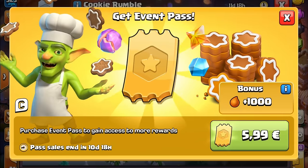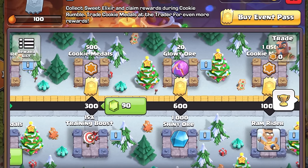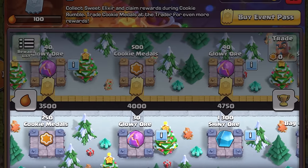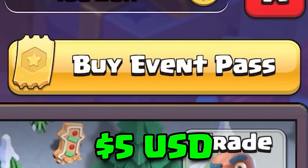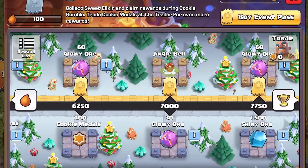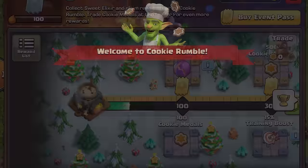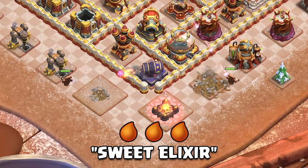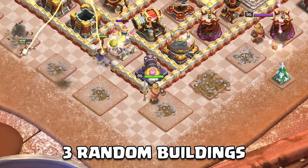First things first, there's a new event pass which works similar to the Gold Pass. This whole Cookie Rumble event is going to work almost exactly like the Mashup Madness event. There will be a free side of the event track and a paid side. The event pass will cost $5 USD and unlocks the paid side with more rewards, but it is not required to participate. There will be a gingerbread bakery next to the Clang Games cart where everything for this event will live. You'll raid other villages to collect Sweet Elixir to progress along the event track, but unlike Mashup Madness, Sweet Elixir will be placed in 3 random buildings instead of just Elixir storages.